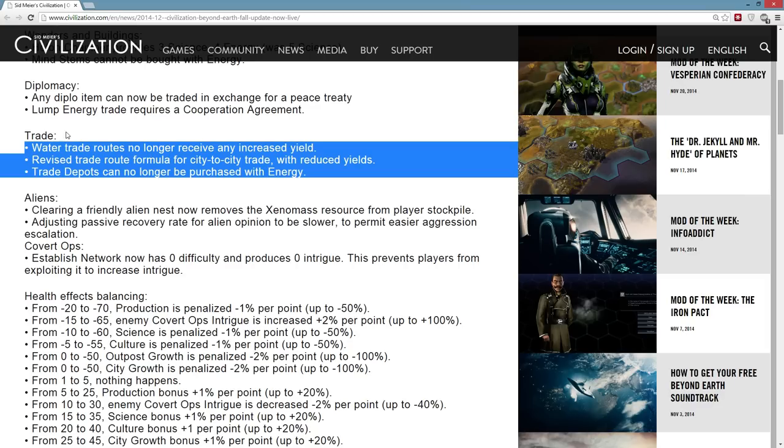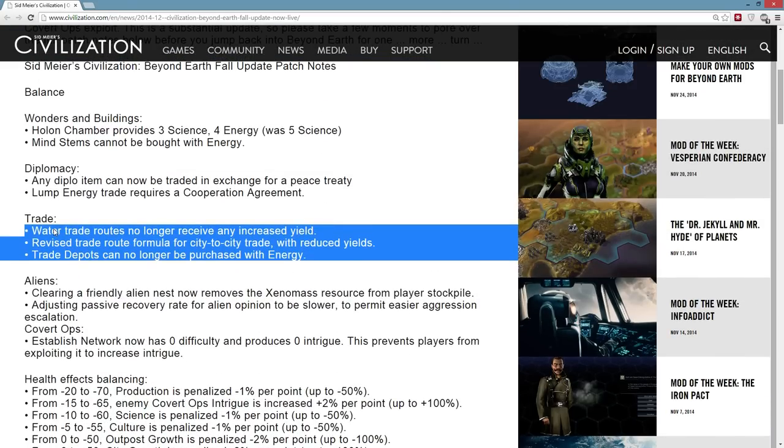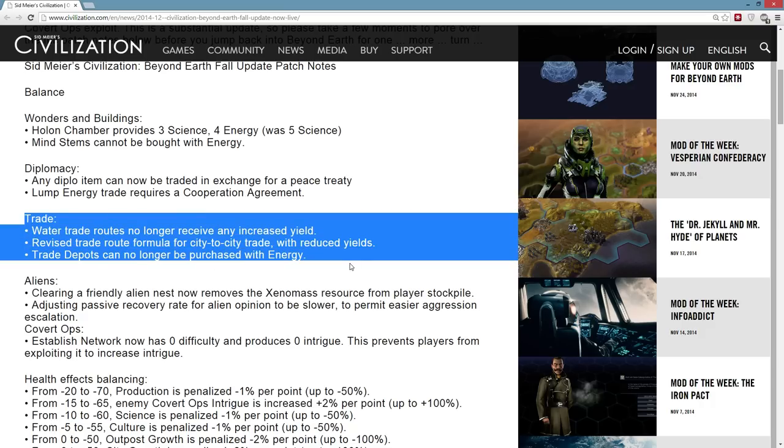Somewhere in the update, by default your existing trade route will be at the top of the list. However, there's still no way to sort trade routes based on highest energy, highest gold, or anything like that — which to me seems like a shortfall. Within about a week of the game coming out, someone had created a mod that reordered the trade routes and gave you a pull-down menu to sort by anything you wanted, and I don't know why that wouldn't be included in the base game. So I'm really disappointed about that. The interface change seems like a no-brainer, and these trade balance changes are probably not the way I would have done it.